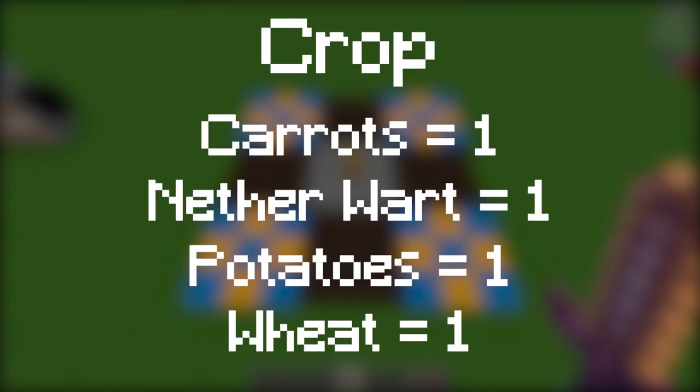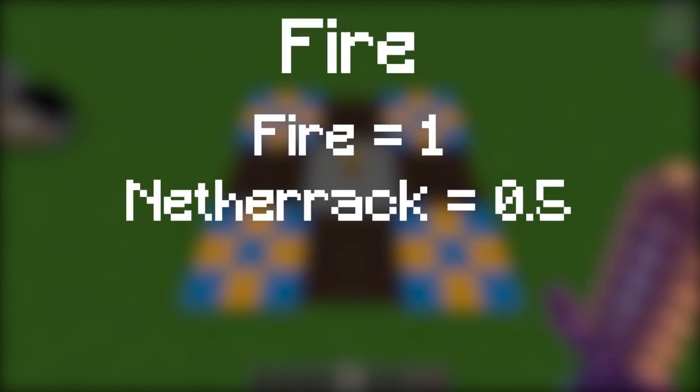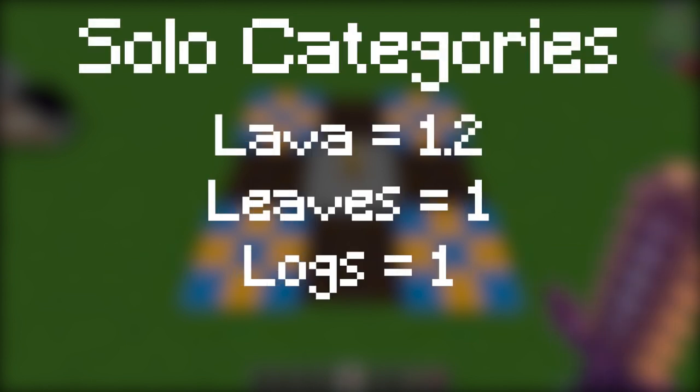Here are some tables to show you the different types of items and blocks you need to increase your tranquility. One thing to note is that the more of one type of tranquility you have, it will decrease the effectiveness. To get the most bonus out of your altar, you will need to have a diverse type of tranquility. The altar will register blocks that are on the same level as well as two blocks above.